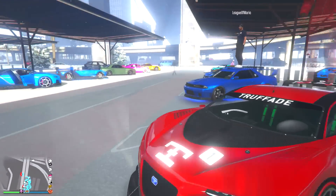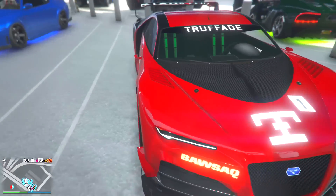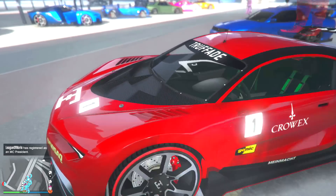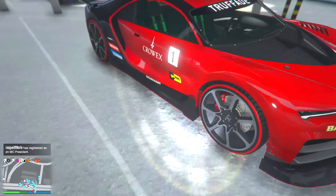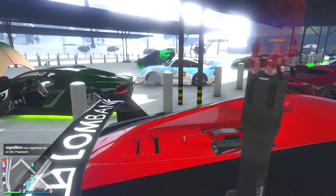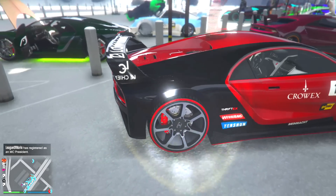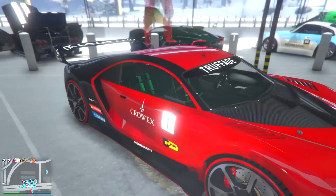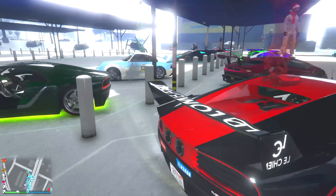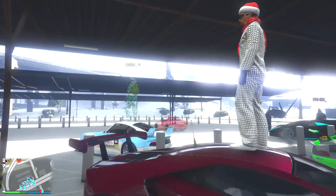Then we got another Nero Custom with the red and black. This one has the livery that makes sense — the matching ones all around instead of different numbers. Not much customization though — you got the Lombank spoiler, red on the tires but the rim color wasn't changed. Nice and simple livery, the red and black color scheme is pretty solid, but nothing too special.